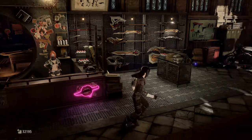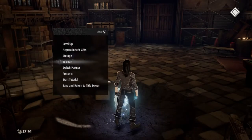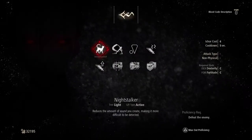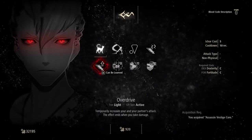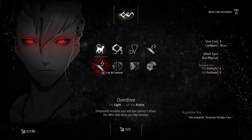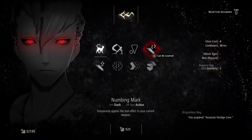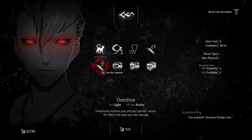So we're at plus three. Let's sort out the rest of the build. Let's unlock some skills. So also the Assassin as well. Overdrive - temporarily increases your and your partner's attack, the effect ends when you take damage. So that could be nice to get - as long as you don't get hit you're going to do more damage. And then we mark - temporarily applies the stun effect to your current weapon. I'm actually going to go ahead and see if we can get this.